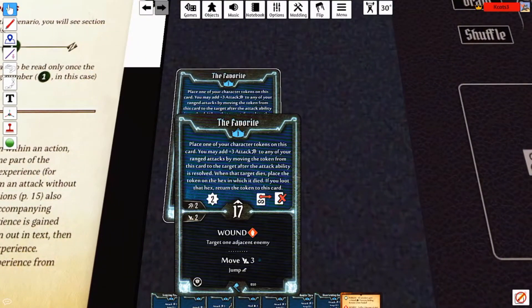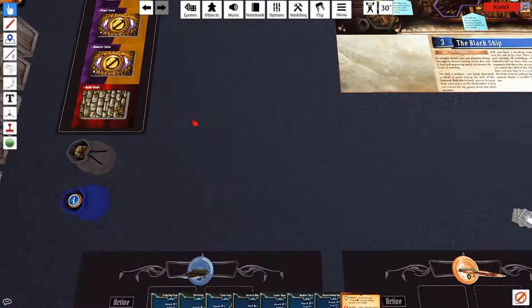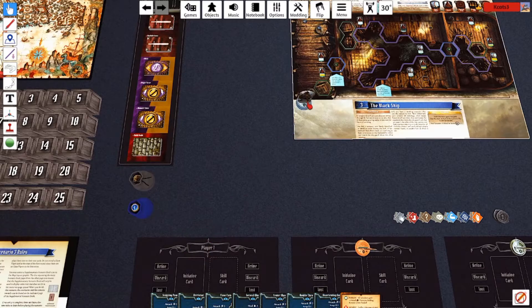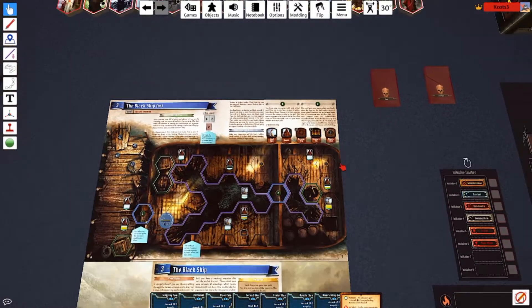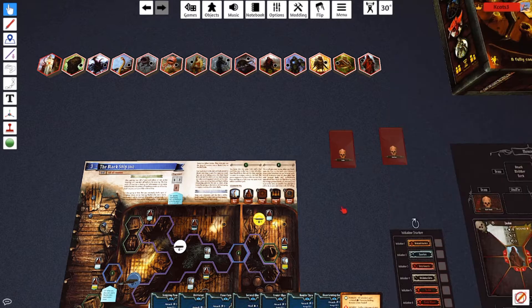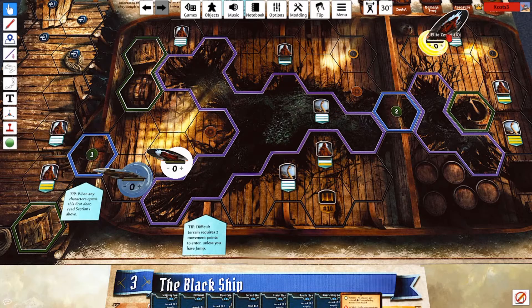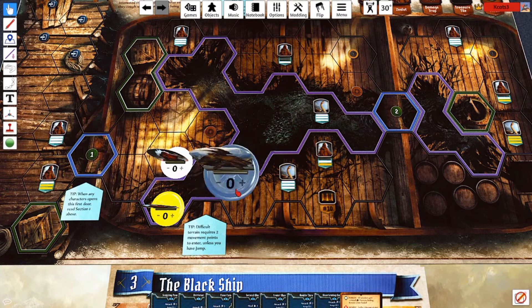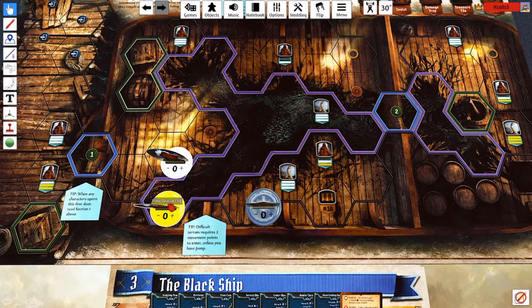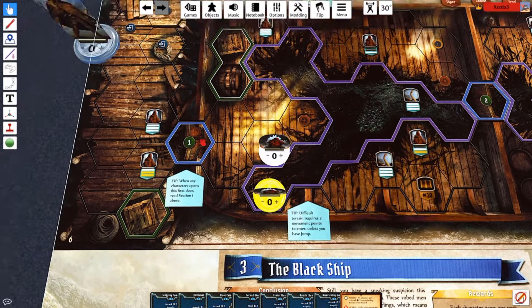There is also jump on this card — you can see at the bottom right here, jump. It's essentially a movement that allows you to jump across enemies. So let's say there is a Z-Lot blocking your way and you use jump — you could just one, two, three, and jump over these guys and over the purple terrain without using two movement speed.